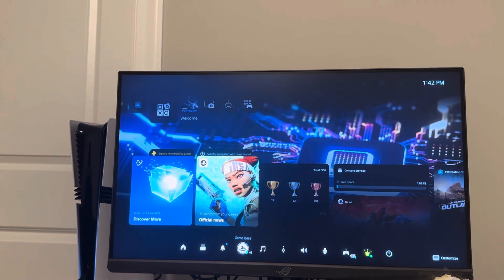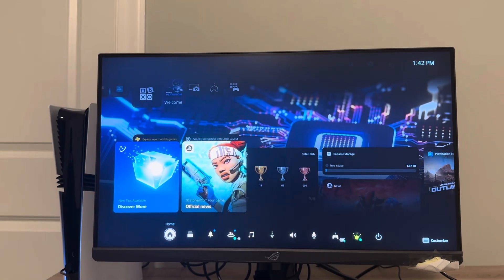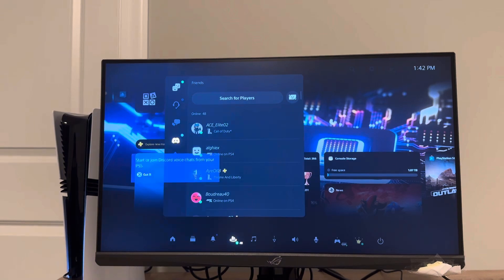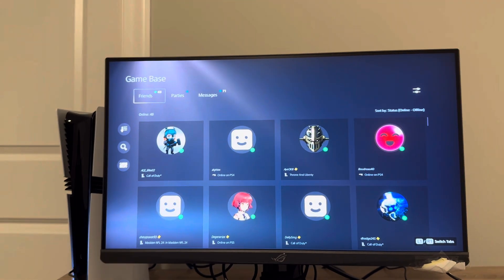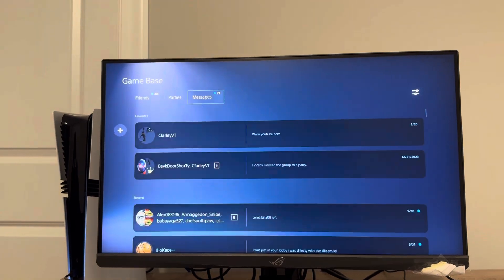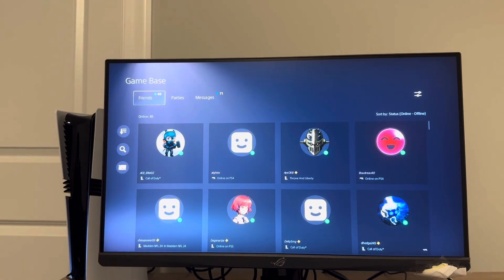From the Control Center you can access music, see your downloads, sound, and other settings. If you go to Game Base right here, this is where you can message your friends — you can view all of your friends, message them, and see your parties and messages with other players.